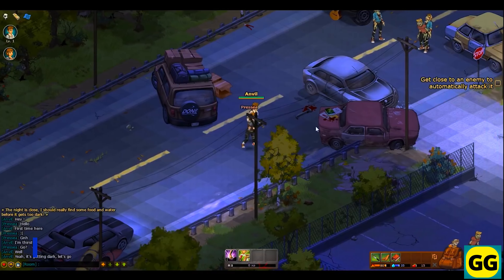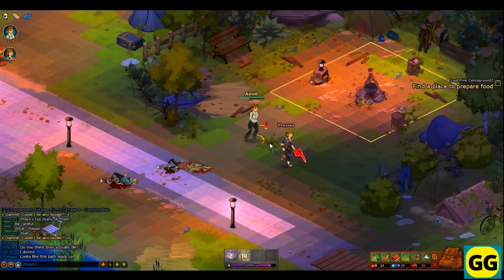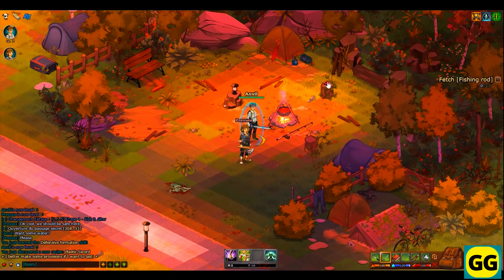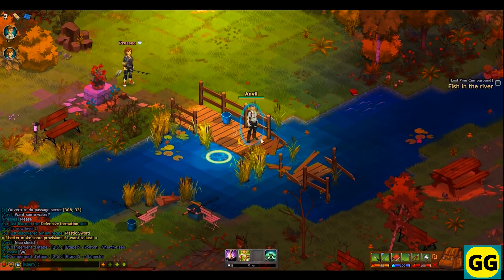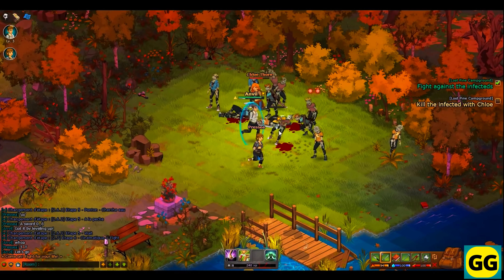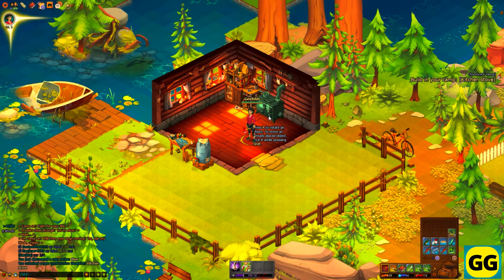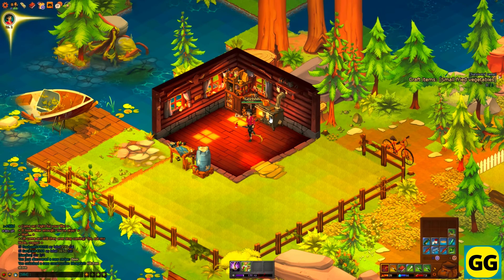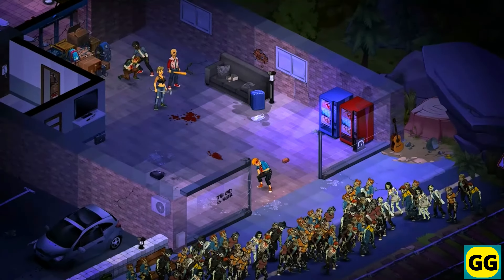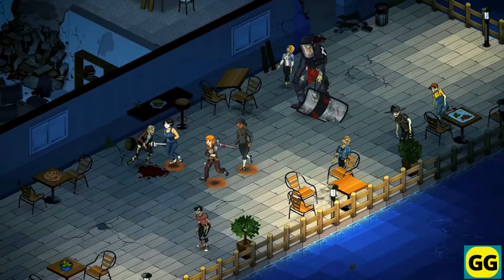Number 26: Dead Maze. An isometric MMO that combines survival with cooperative gameplay. Dead Maze takes place in a world completely devastated by a zombie apocalypse, and you'll need to scavenge resources, build your own shelter, and fight off the zombies. One of the best features is the big focus on cooperation, which really requires you to work together with other players in order to survive. Furthermore, you'll explore a large map, gather resources, and craft items to enhance your chances of survival. The main gameplay will involve completing missions, managing your health and hunger, and defending against the zombies. So if you're after a really cooperative survival game with a big focus on community, Dead Maze is the game for you.